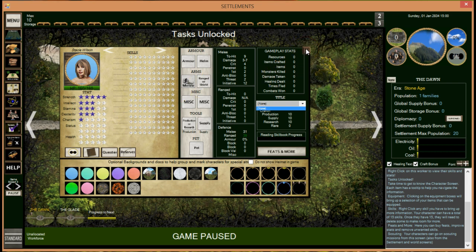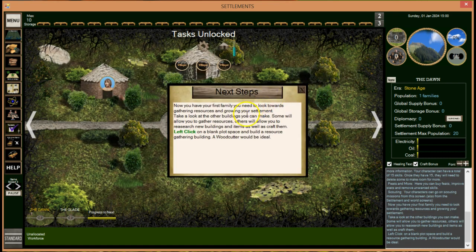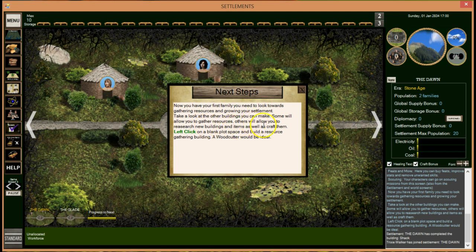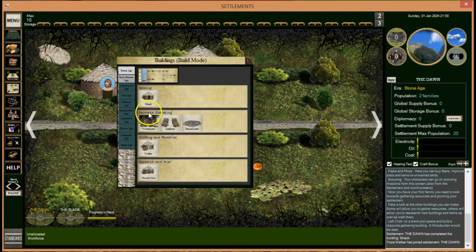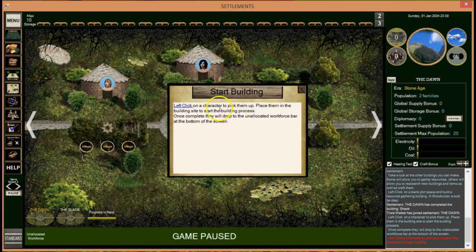Now that you have your first family, you need to look towards gathering resources and growing your settlement. Take a look at the other buildings — some allow you to gather resources, others to research new buildings and items and craft them. We have our second person here. Left-click on a blank plot to build a woodcutter, which is ideal. So we scroll down here and build our woodcutter — it's a very basic interface, nothing fancy. Left-click a character to pick them up and place them in the building to start the build process.